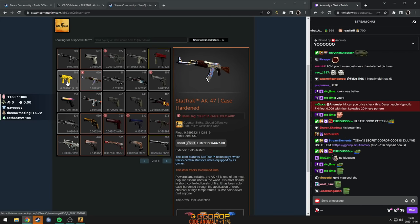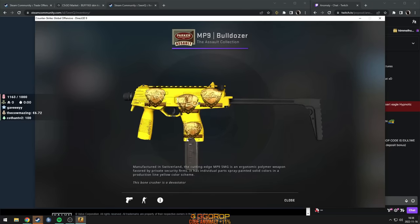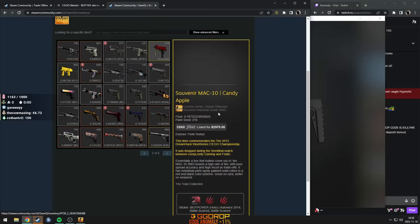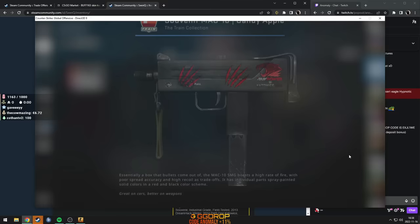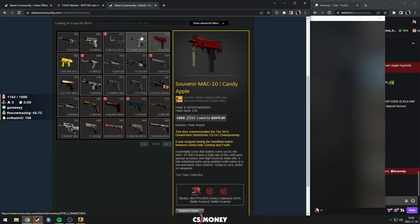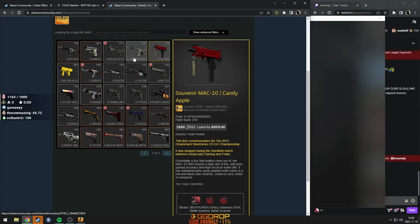Bulldozer FN MP9 — I love this one. 4x gold Karakort. Pasha biceps in the nice position, I like. Candy apple souvenir with an iBUYPOWER holo. What? Who would do that? Who the f*** would do that? Then — what's this one called? I can't remember. I made a whole video about this one because it's rare in FN.